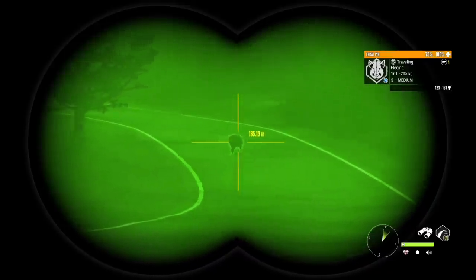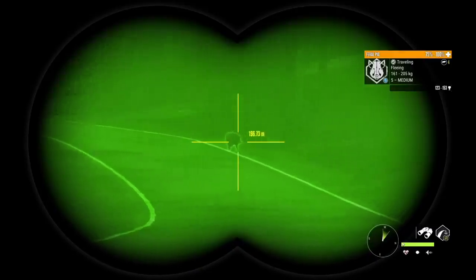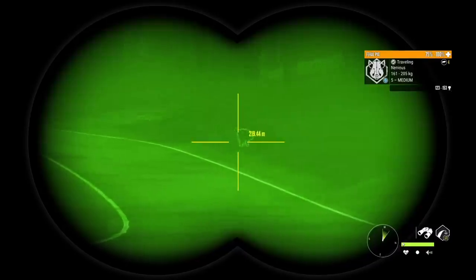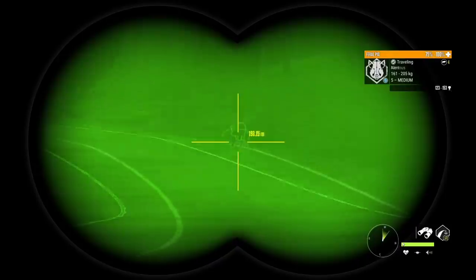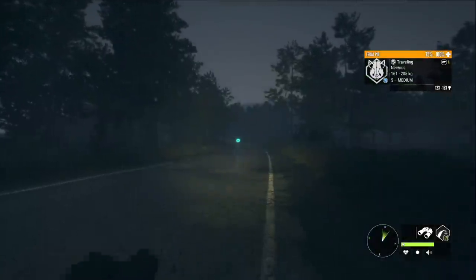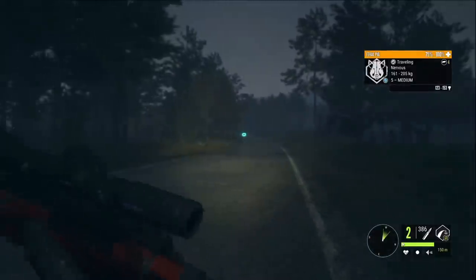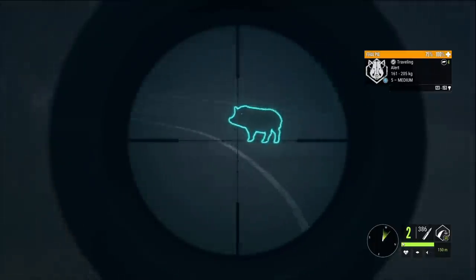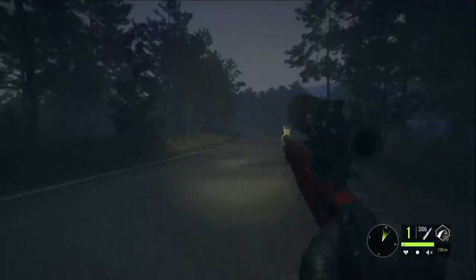Let's keep an eye on him because he's been stopping quite a lot. Let's see if he'll just be kind to us. We're just gonna take our chance to get a little closer here — let's not alert him. And that's a dead level 5 Feral Pig.